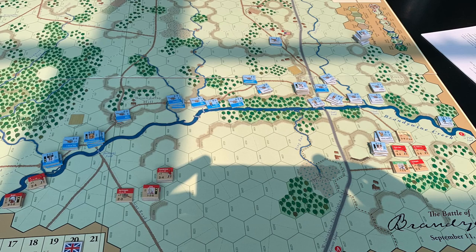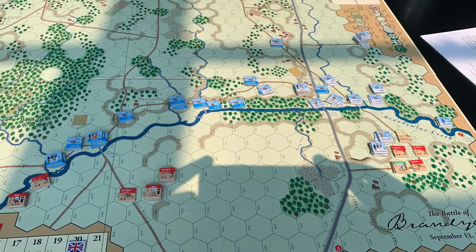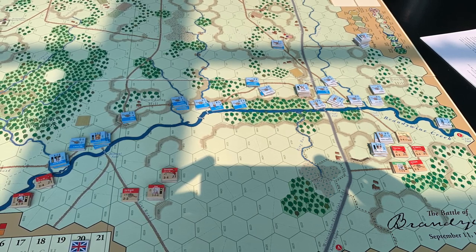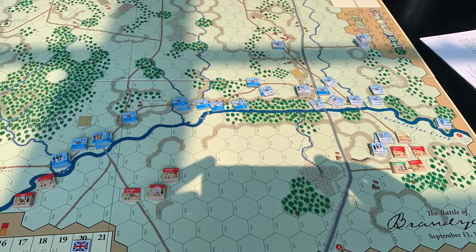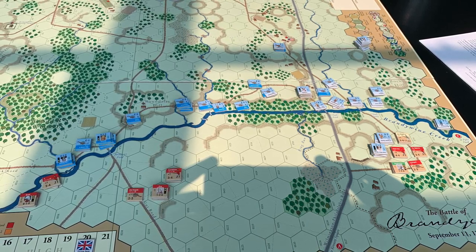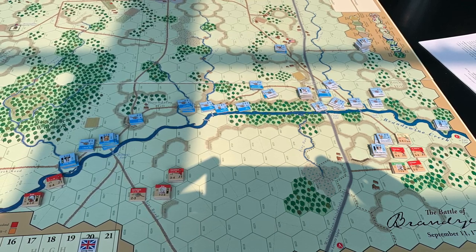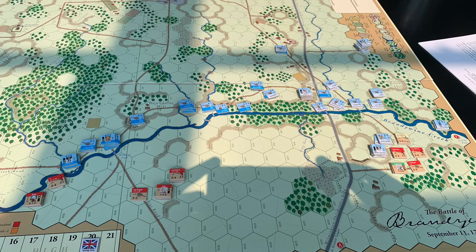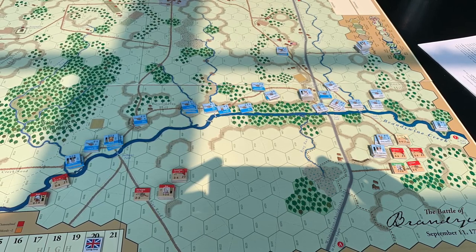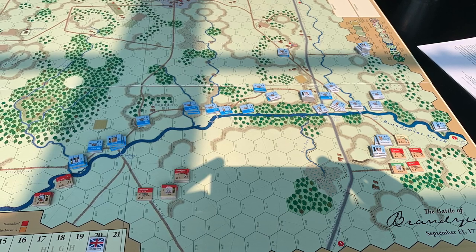Over on the left, you can see that Gray and Grant have taken the British up that road. Getting across the river is pretty tough unless there's a ford — you can cross without it, but there's a lot of American guns on those ridges and you'd be taking artillery fire during a really slow process. So I decided to split off to the left, have Grant cross further upstream or downstream, and sort of flank Sullivan's force. Sullivan's force is locked in place in that location — they're not allowed to move for a couple of turns.